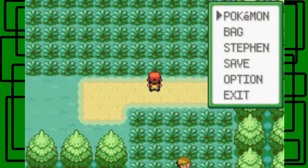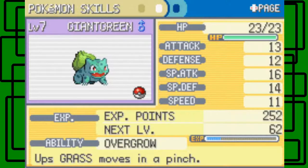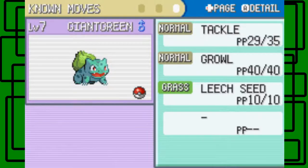Let's look at the summary. Quirky nature, level five base stats: Attack 13, Defense 12, Special Attack 16, Special Defense 14, Speed 11. I don't know exactly what Quirky nature does, but I like having the highest Special Attack so far. The ability is Overgrow — it powers up Grass-type moves when Bulbasaur has one third or less HP, boosting them by about 2.5 times. Moves are Tackle, Growl, and now Leech Seed at level seven — pretty cool!